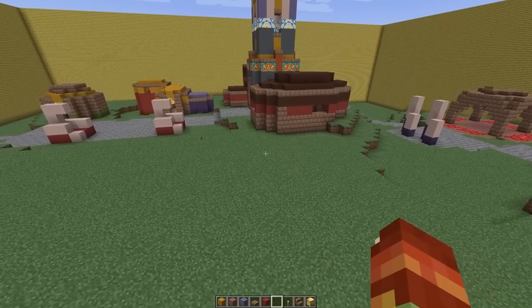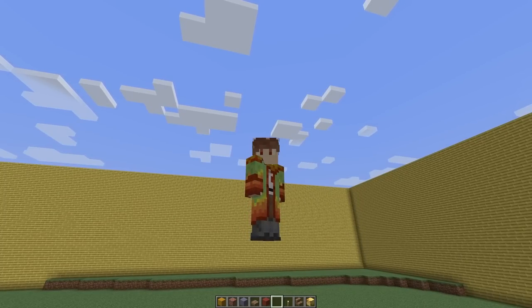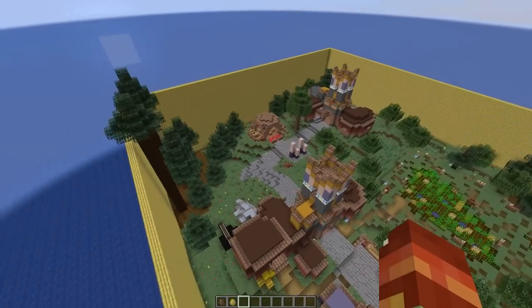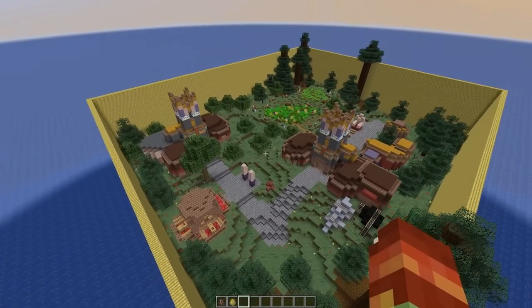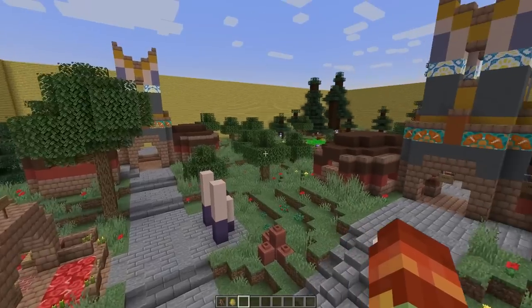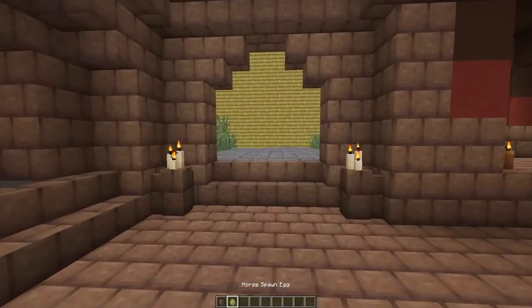So that's next on the agenda - farmland, trees, decorations, and people. Let's do the thing. And here we are within our little bamboo box in the ocean - we have an old lost civilization reborn. So let's walk through this as we add some life to it.